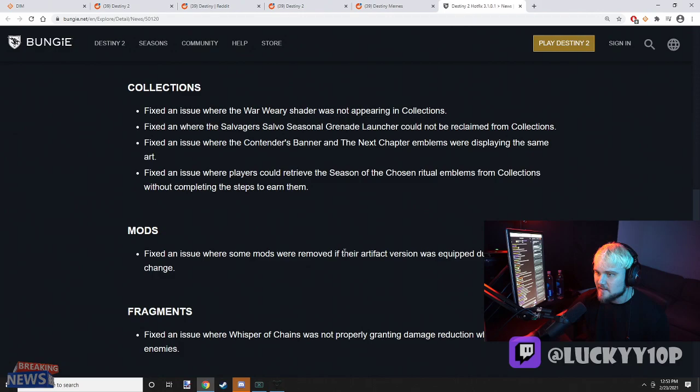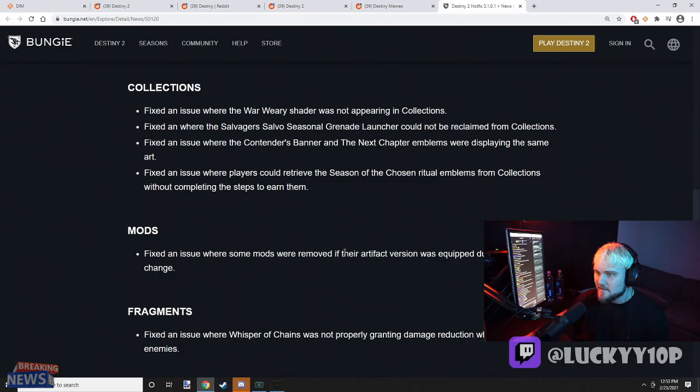So it looks like we got a bunch of great stuff: the hand cannon targeting fix, the Fallen Saber Strike is back, and the Valor reset is fixed. This is a good patch! Now we just have to wait for the servers to come back up. Let me know your thoughts in the comments below, make sure to subscribe with notifications on, and I'll see you in the next one. Thanks for watching!